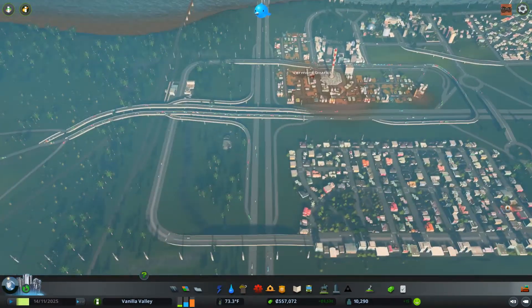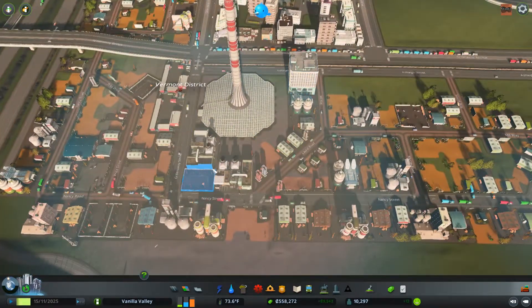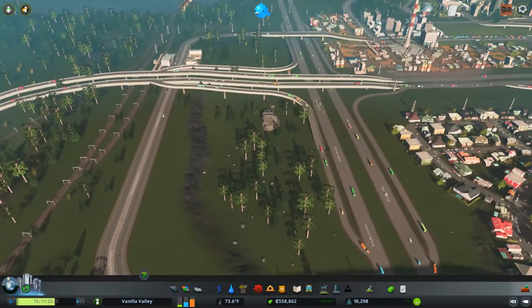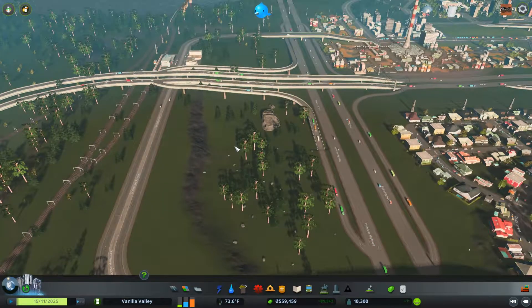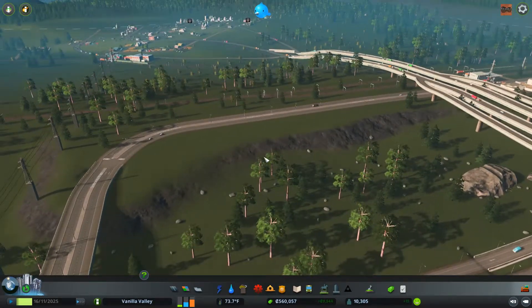I'd like to do that, and the other thing I'd like to do is start to get rid of some of this industrial here. What I'd like to do is move our incinerators and all of the nasty, yucky stuff — like even the recycling centers — and move them down here, where we have this little hill.